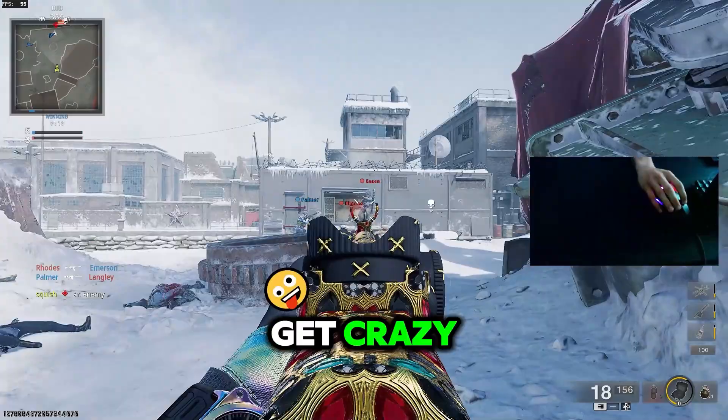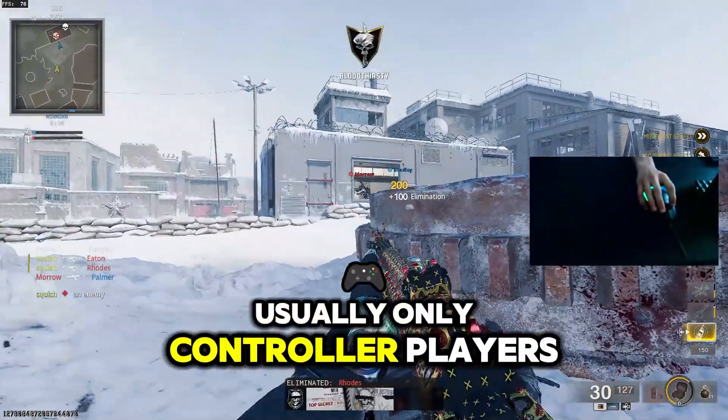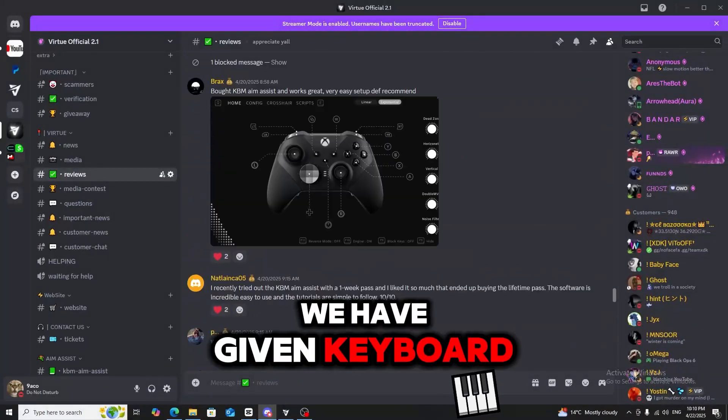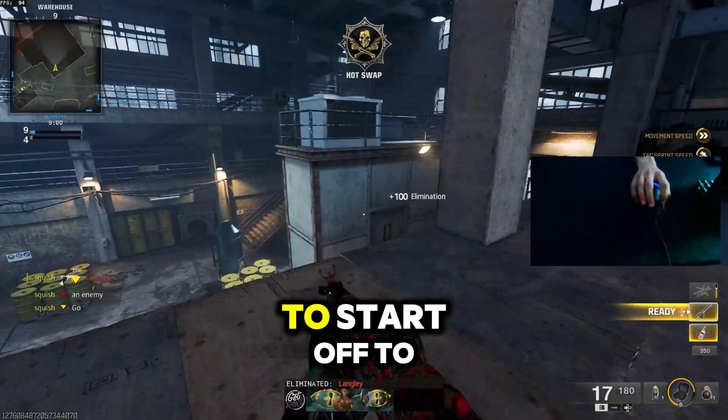I'll show you how to get crazy sticky aim assist working on your mouse and keyboard. Usually only controller players are able to achieve aim assist, but for three years now we have given keyboard and mouse players the same advantage as controller players, along with cool macros to enhance your gameplay even more.